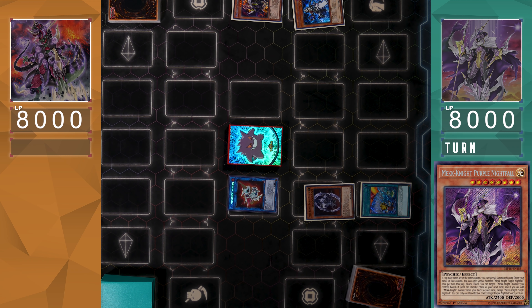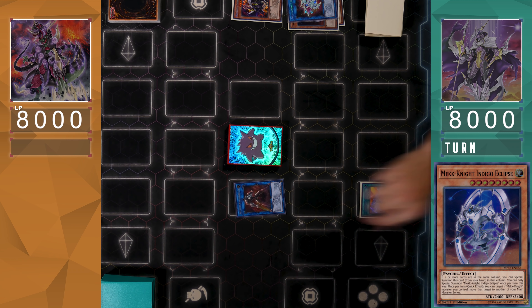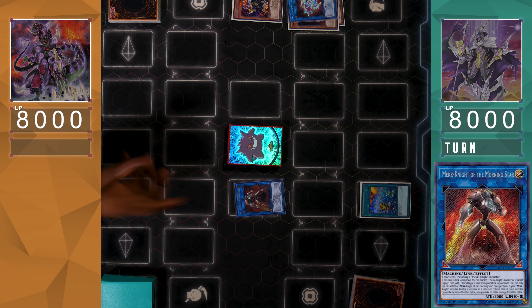Mechknight Purple Nightfall will activate, banishing itself to search and summon a Mechknight Indigo Eclipse in the same column, using both the Almirage and the Indigo for a Link Summon to Mechknight Morningstar.